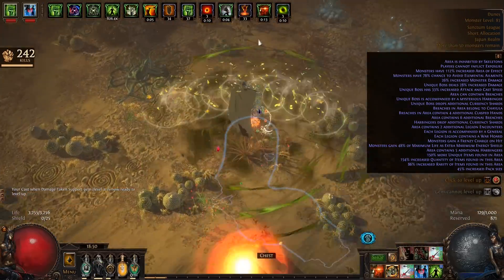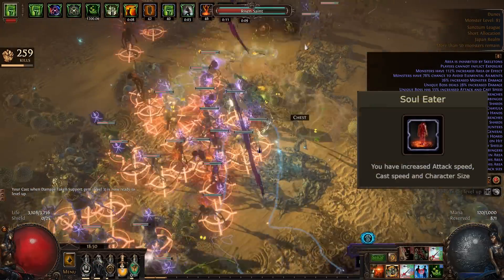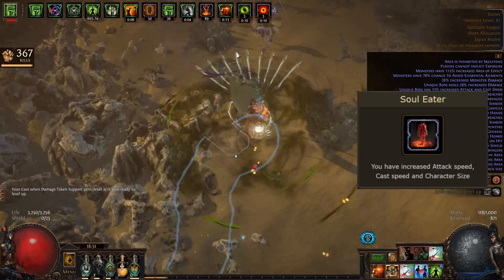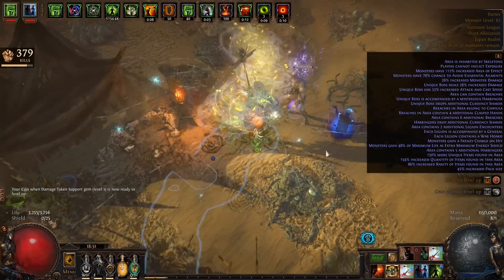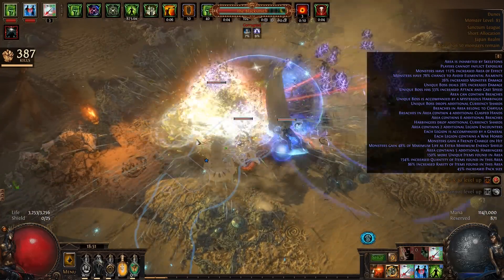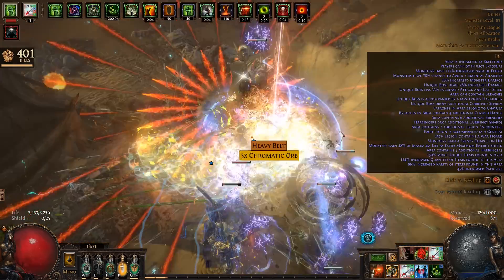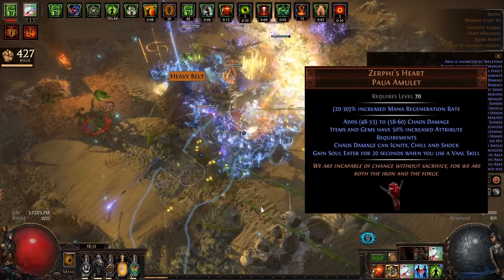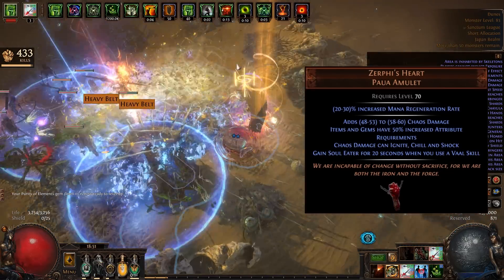Just like last time we'll be utilizing the ever powerful Soul Eater mechanic, increasing your attack and cast speed by 5% per nearby enemy killed, but rather than centering this build around Soul Thirst and its highly restrictive flask oriented gameplay, this time we're opting for Xurfi's Heart, an amulet which, as you can see, comes with its own unique set of challenges.